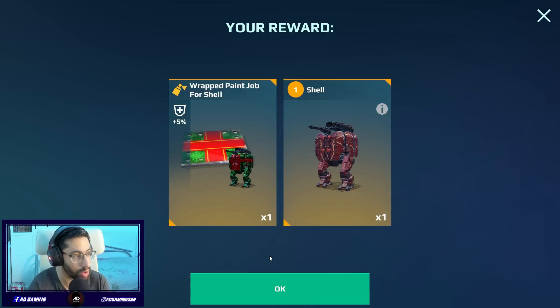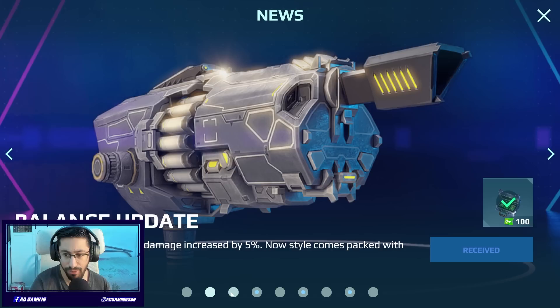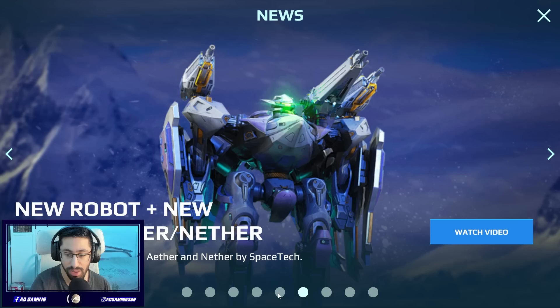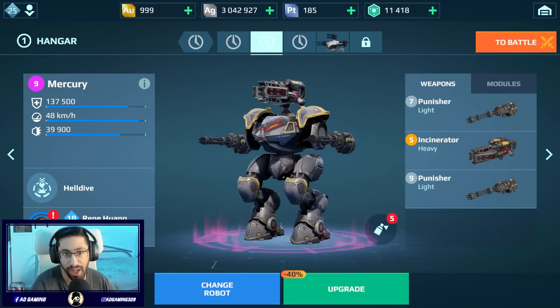We got the Shell, also with this skin, so let's see — this is for sure going to be really helpful for my hangar. I don't have so many robots as you know if you're watching my baby account videos. There are also keys here, really awesome. Maybe we're going to get another thing in the news section. There are also tokens — we're going to open those too. I can't open another slot unfortunately, I don't have enough gold.